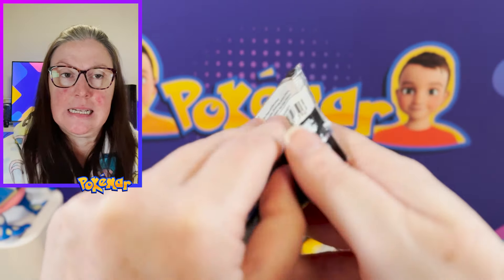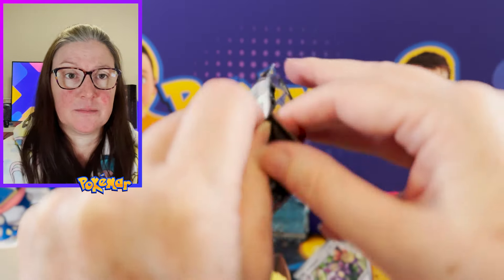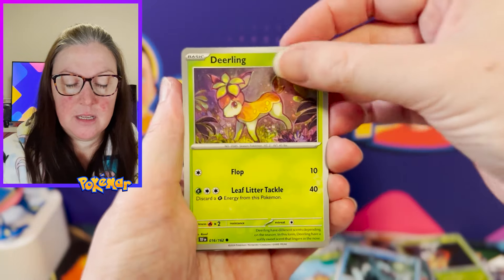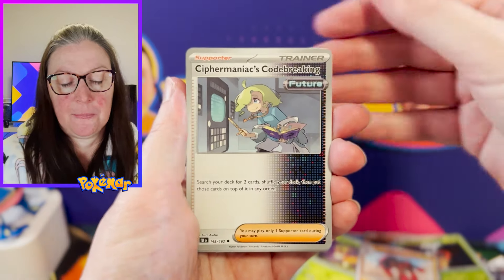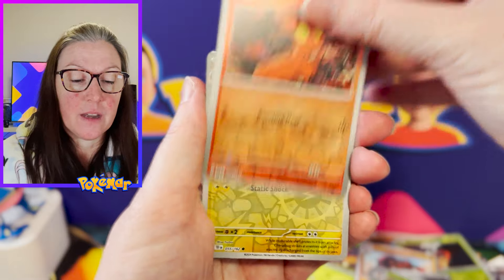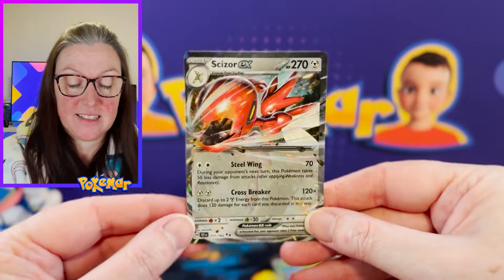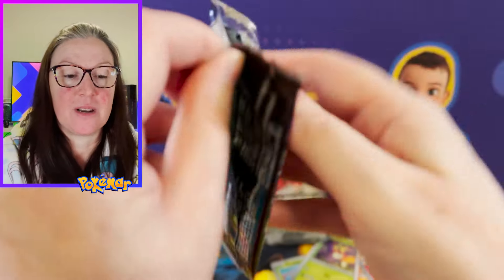Let's jump into Temporal Forces. Maybe this is where the Raging Bolt and Gouging Fire are — I'm going to have to look those up. Arbok, ZDOT, Troja Dial, Dealing, Mudsdale, Cypher Maniacs, Code Breaking, Sawsbuck, Slugma Reverse, Charjabug Reverse, and oh — Sizer EX! I think Ben would wish he had a little bit of luck. No big pulls, but the EXs are pretty nice.